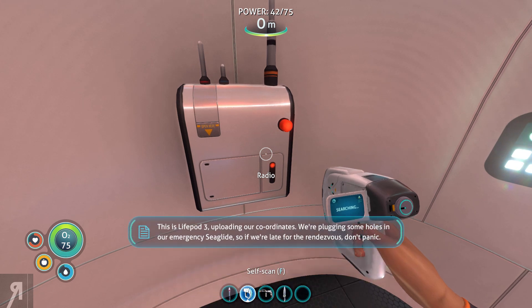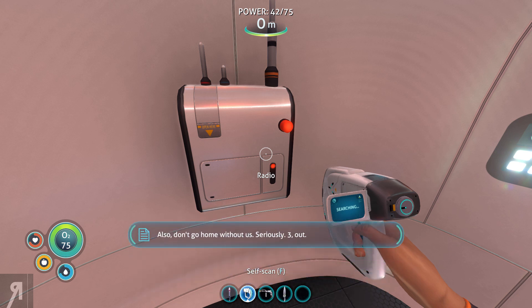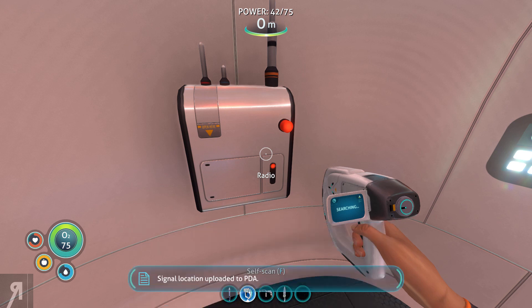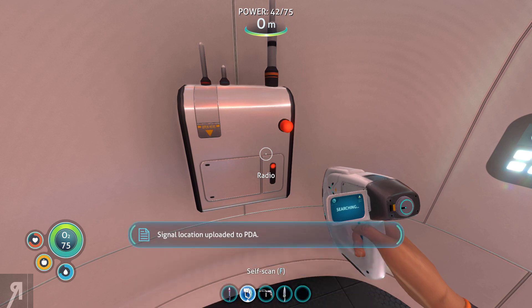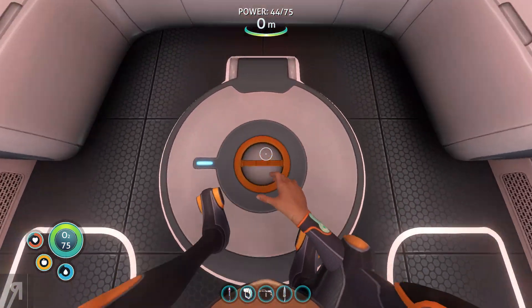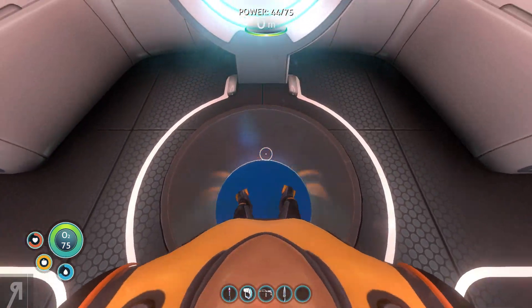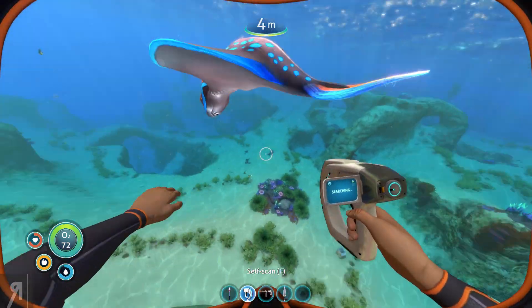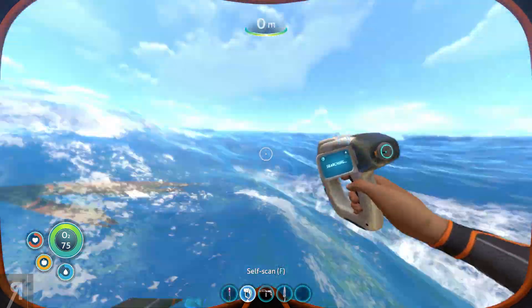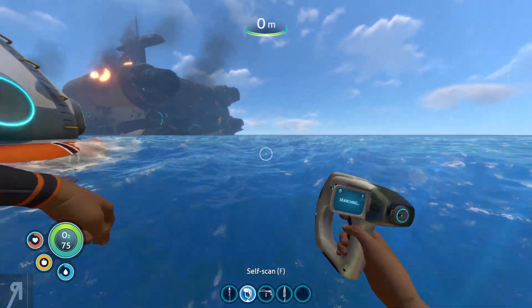This is Life Pod 3: uploading our coordinates. We're plugging some holes in our emergency sea glide, so if we're late for the rendezvous don't panic — also don't go home without us, seriously. Three out — signal location uploaded to PDA. Okay, so now we can exit the escape pod down here. There are apparently other survivors, which is good.